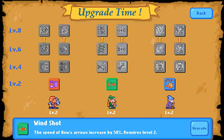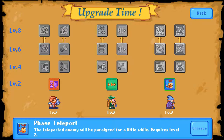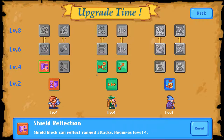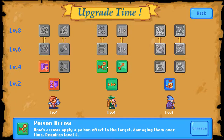Speaking of which, there is also a leveling system for the characters, where at certain milestones you are able to pick upgrades to their skills, such as increasing the duration of the warrior's block, adding poison damage over time to the archer's arrows, and making the mage's teleport ability cause damage to affected enemies.